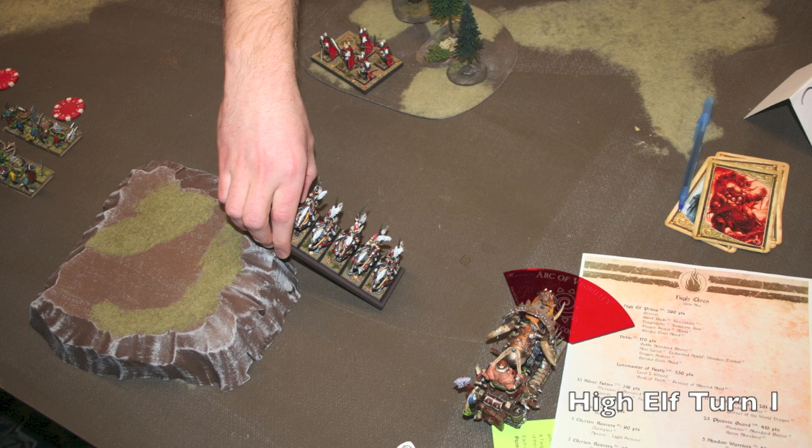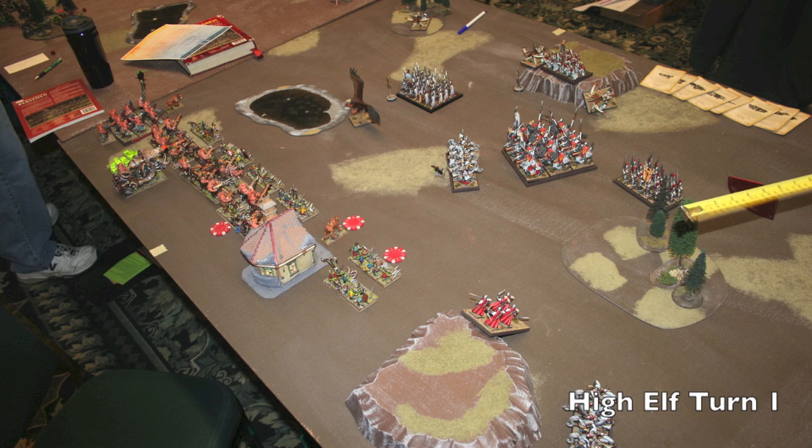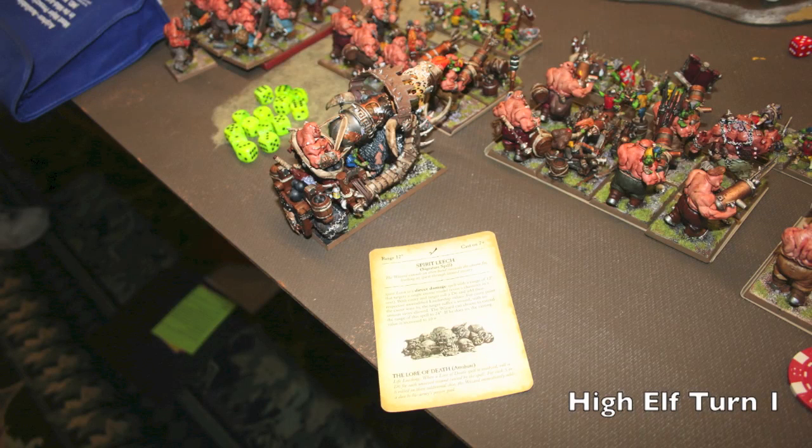The vanguard Reavers go around the Iron Blaster — here's a close-up shot of them, I think they look awesome. After Turn 1 movement, the Silver Helms don't move up too far — they're kind of out of good range of the Lead Belchers. Since these Reavers are going to get shot up anyway, he screens the Silver Helms with them, and the eagle screens the Phoenix Guard.